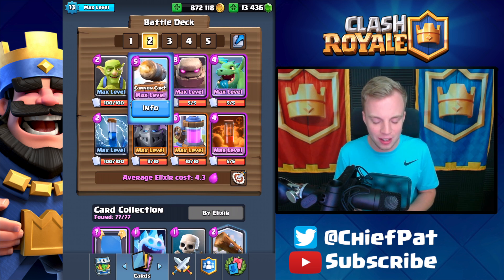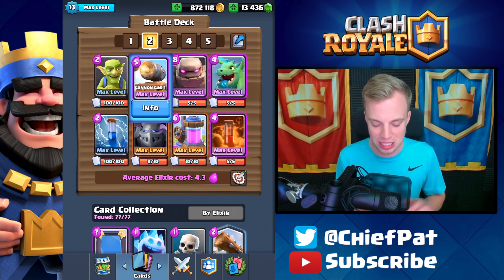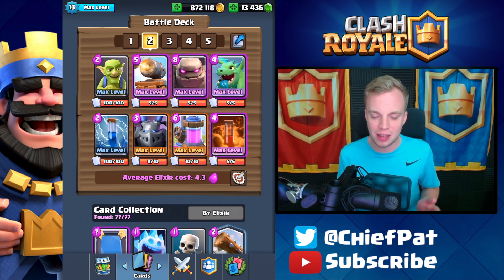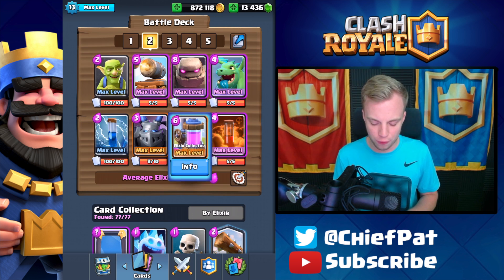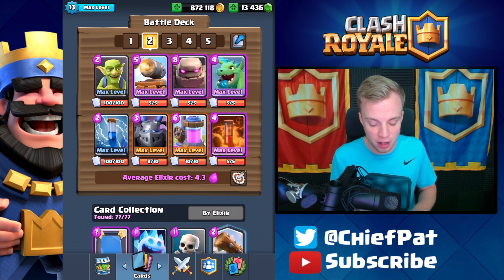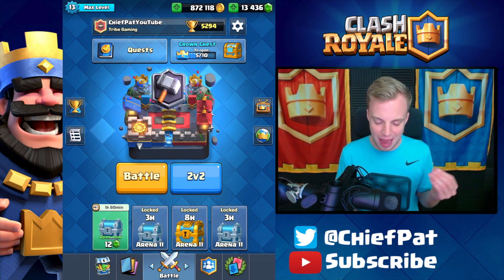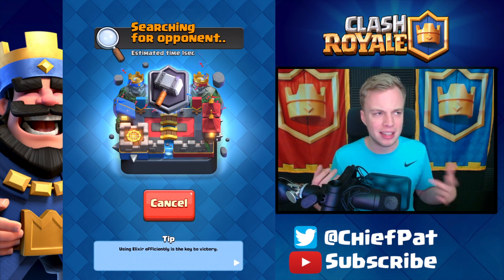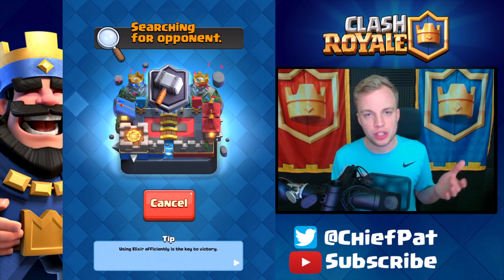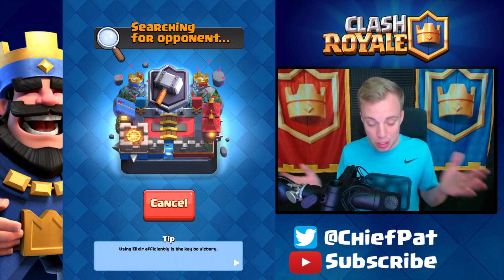Golem Cannon Cart is actually becoming a thing. I love the Cannon Cart — it's one of my favorite cards in the entire game. You've got the Pump, which you want to pump up with. You've got Goblins, which are super essential for defending your Pump, since if you go against Miner you need to play in the right position. We've also got Mega Minion, Baby Dragon, Zap, and Poison. I'm going to try this on the leaderboard — I think this deck is better for challenges, but let's see if we can pick up some wins.